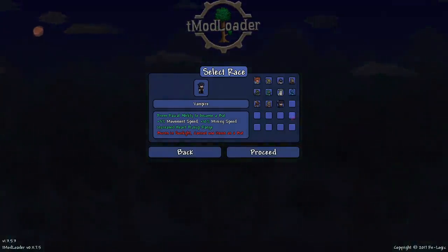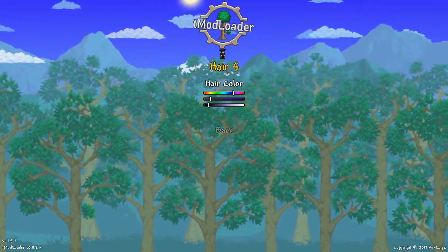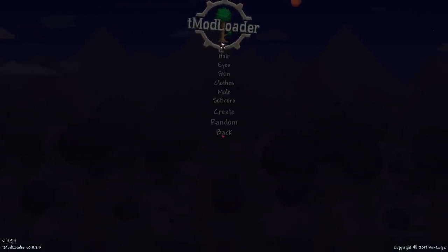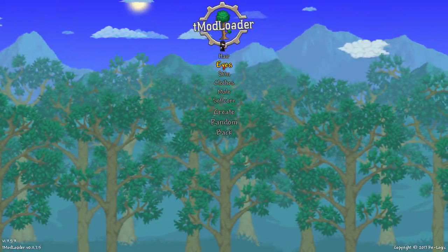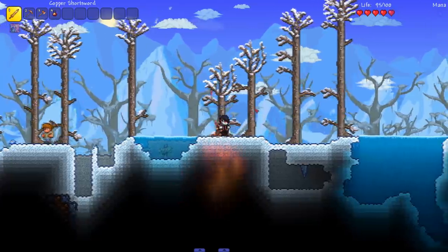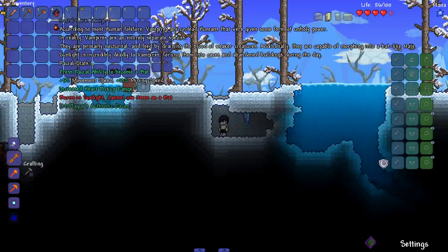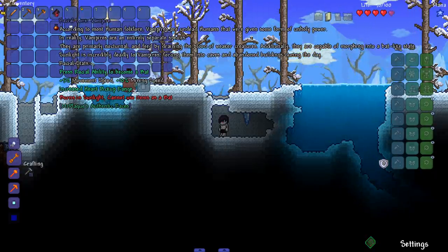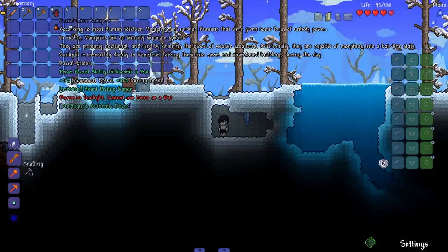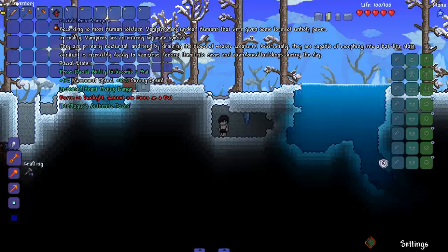Last but not least, the vampires — the edgy humans. All their hairstyles are basically human hairstyles. Let's keep it as pasty as possible and keep the dress on. In game, burning in sunlight right away — let's get underground. The vampire lore: vampires are an entirely separate species, not just undead humans. They are primarily nocturnal and feed by draining blood. They are capable of morphing into a bat-like state, and sunlight is incredibly deadly to them, forcing them into caves and abandoned buildings during the day.